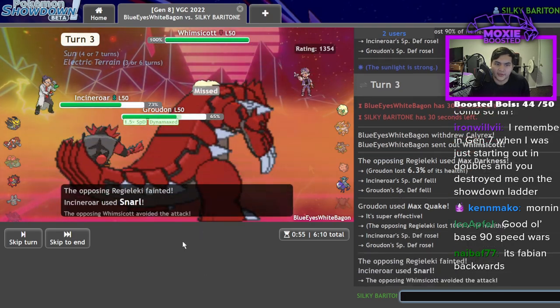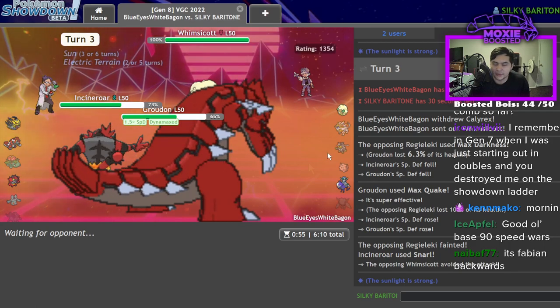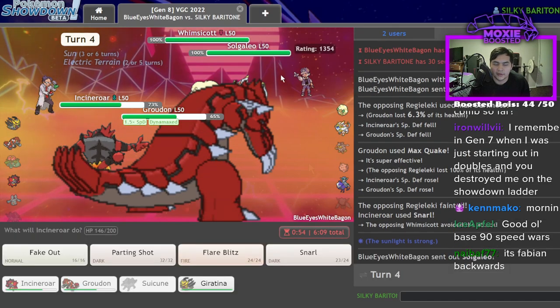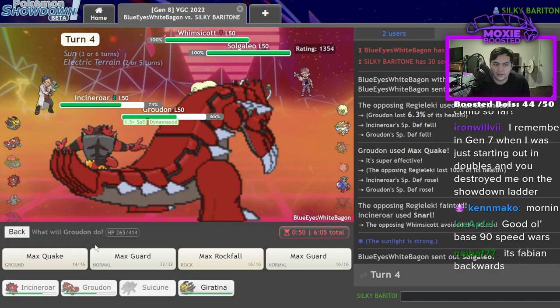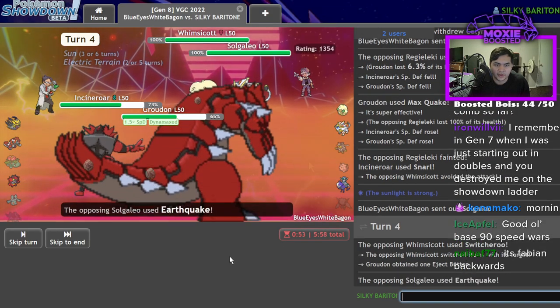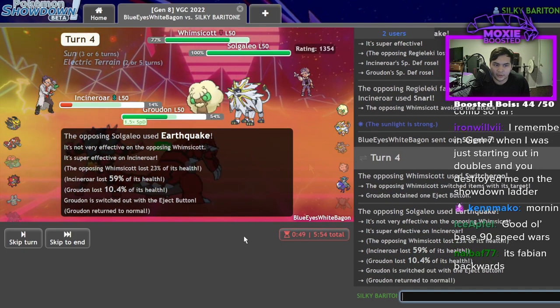It's probably Fake Tears on the Whimsicott, which means I'm safe if I just go Protect into a Snarl. Oh, Galarian Slowking — I'm really not concerned with that. It's going to double it. Switcheroo — okay, Eject Button. That's fine because I'm still going to get a really strong Flare Blitz off here.